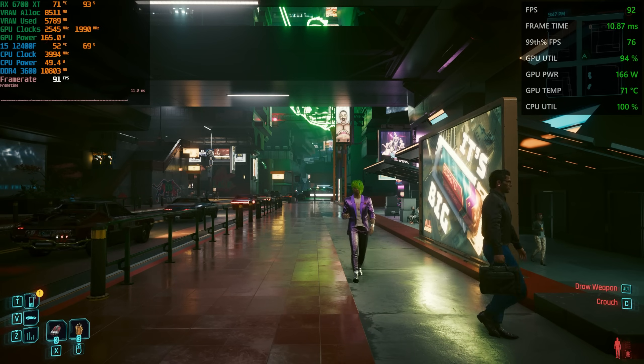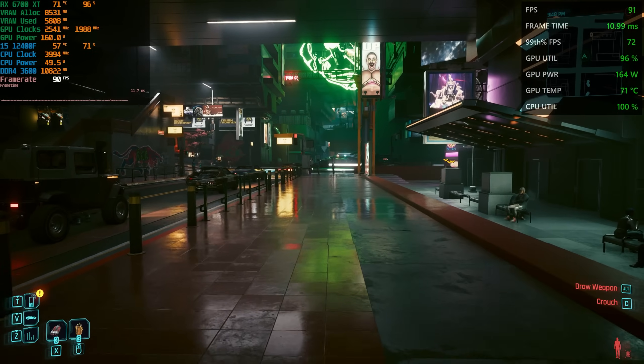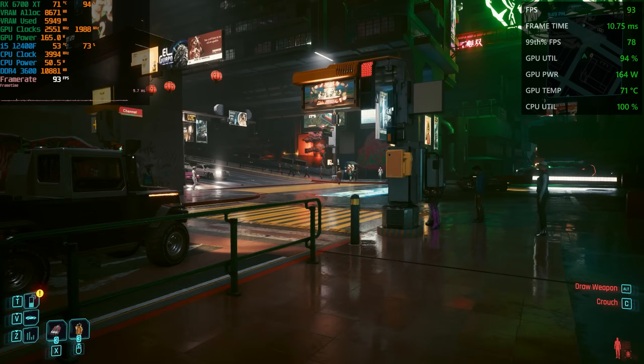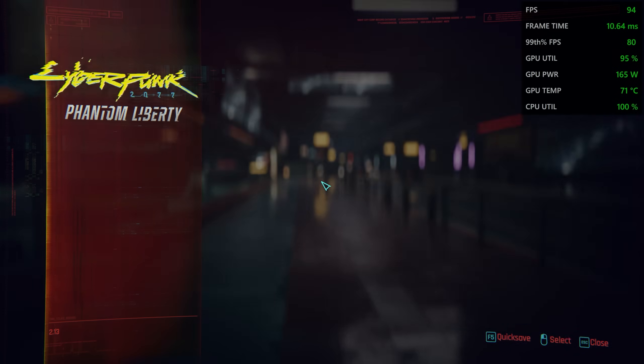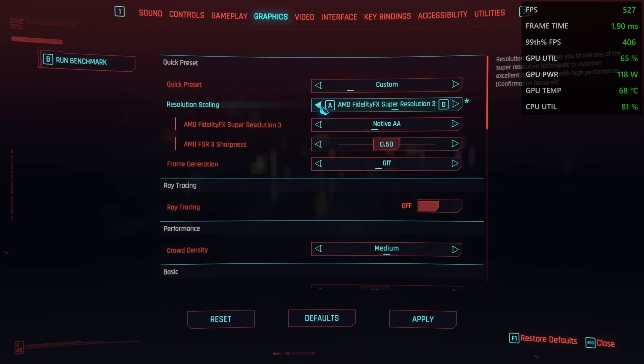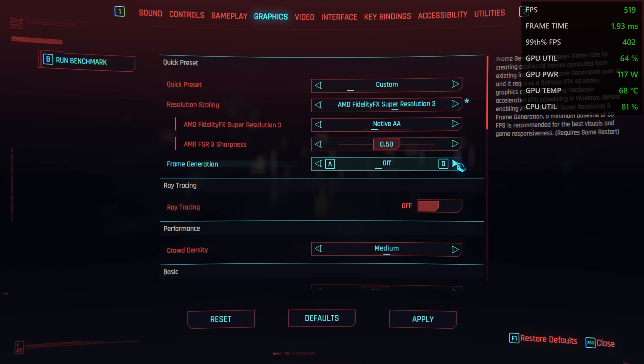Here we've got Cyberpunk 2077. You might ask why I test AFMF in Cyberpunk when it has FSR 3 frame generation. Well, FSR frame generation in this game sucks - there's no other way to put it. There's a disconnect between frame generation and the rest of the upscaling tech. You need to enable AMD FSR 3 to enable frame generation, but the game also has FSR 2.1, whose image quality is actually a lot better than FSR 3. I'll link the previous video in the description - the frame times when enabling FSR frame generation are just horrible.